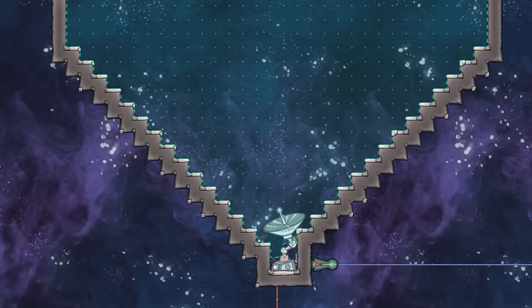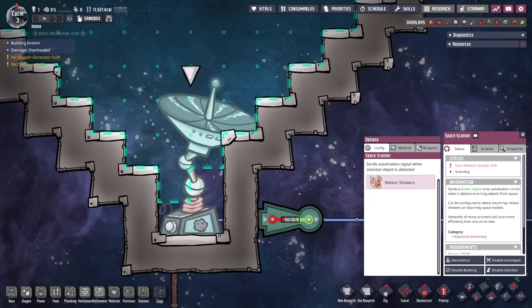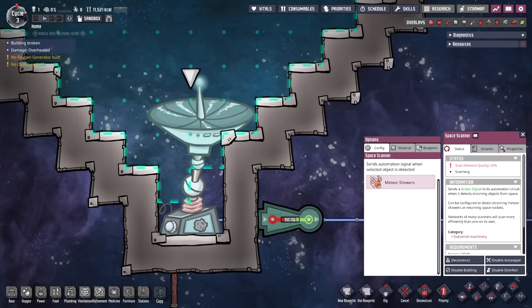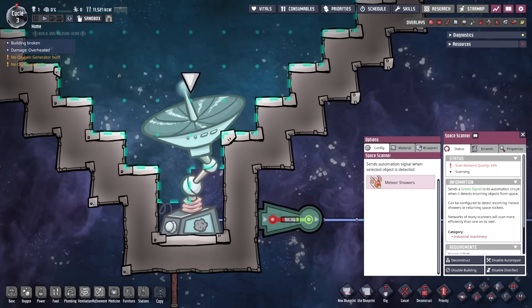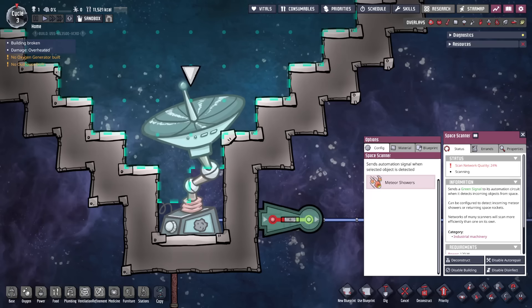To get a clear view, there can only be open doors and mesh or airflow tiles above the scanner. Window tiles will partially block scanning as well as absorb light, so mesh tiles are better to use. The scanner also requires no heavy machinery nearby, so keep machines and other space scanners at least 14 tiles away. Each scanner can reach 100% scan quality, and when this is the case it contributes 24% to the overall network quality, meaning 5 are needed to get 100% network quality.